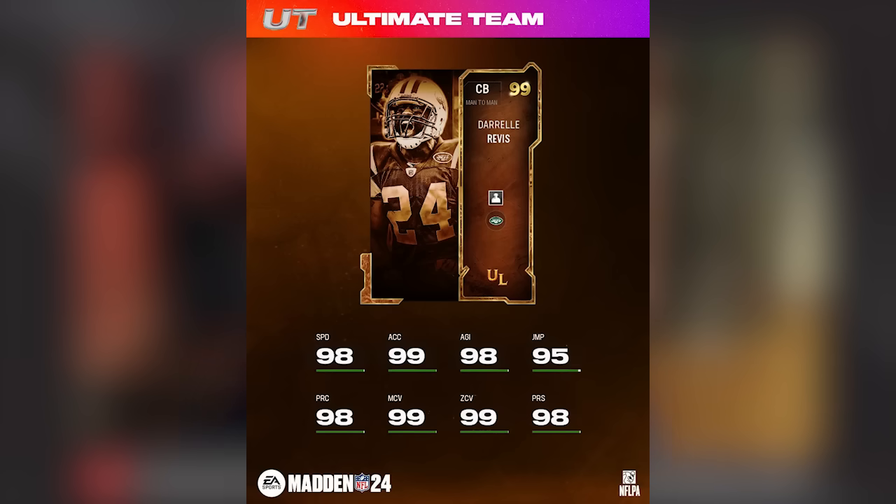We're going to start with the defensive set Ultimate Legend — it is going to be Darryl Revis. A big part of Ultimate Legends as of late has been X-factors baked in as abilities on these cards. For Darryl Revis, they gave him Bottleneck. I'm not so sure that's a good look. It's normally an X-factor, and once you're in the zone with Bottleneck you're good at press man coverage. My only problem is that press man coverage this year is pretty bad.